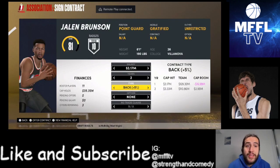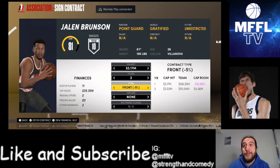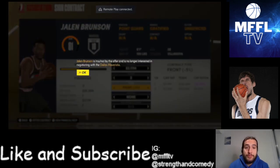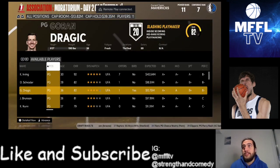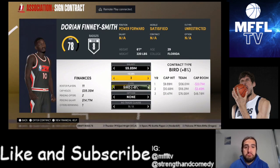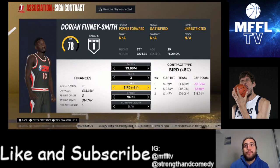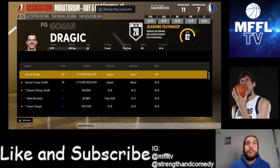So the problem with 2K is we apparently don't have the bird rights for Jalen Brunson. The best I can offer him is 3.17 million. He's going to be annoyed, and we're going to lose Jalen Brunson. One move we're going to make is try and bring in another backup point guard. However, Goran Dragić is a free agent as well and we are going to try and re-sign him. Going to try and bring in Dorian Finney-Smith too — just under 10 mil a year, sort of like that Reggie Bullock-ish deal. Both Goran Dragić and Dorian Finney-Smith agree, so we've got both of them back.